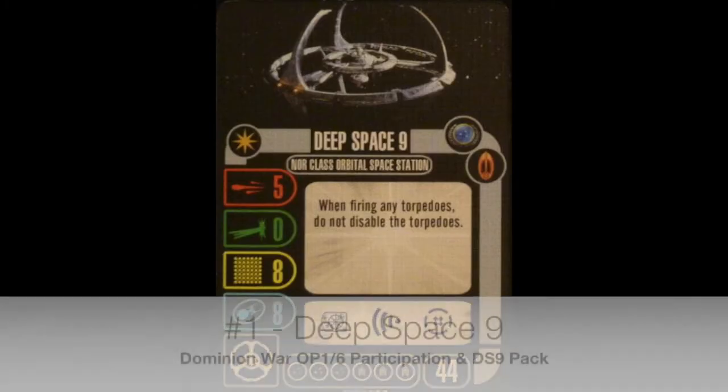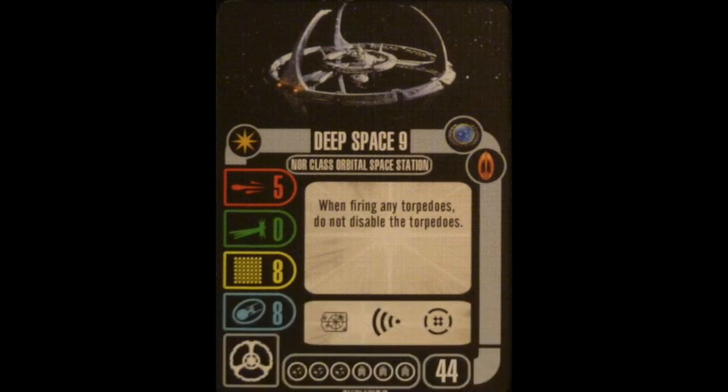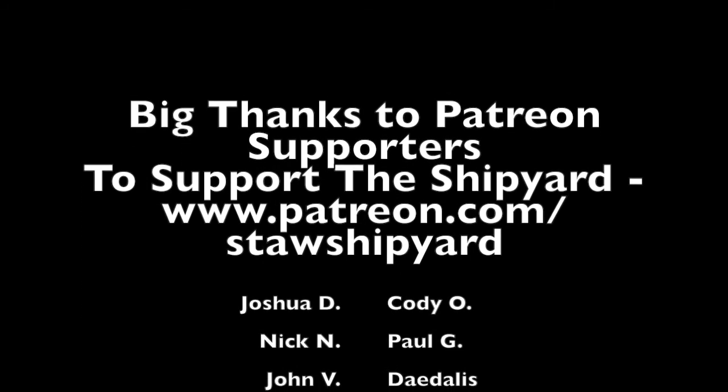Number 1 card — Deep Space Nine, either version. The defense dice version is probably better, but if you want to go the torpedo route, you can. If the feds get really good torpedoes, then the torpedo DS9 becomes a lot more enticing. But right now, in the present, Deep Space Nine is still the number 1 Bajoran card in the game, even though most people don't consider it Bajoran. But it is Bajoran — it shares a faction. Deep Space Nine is the only card here that's consistently really, really good, and I believe it's the only card from the entire Bajoran faction that saw play at Worlds. Lee Nollis certainly could have, but just didn't, to the best of my knowledge. Deep Space Nine is way above everything else in this faction.